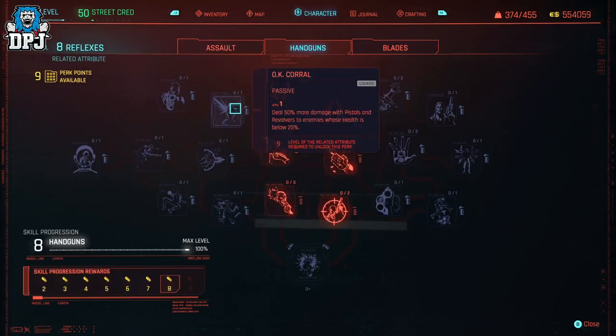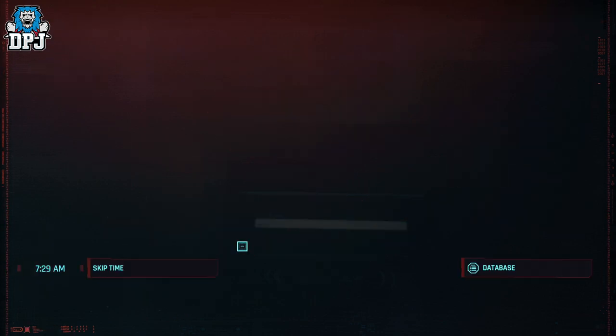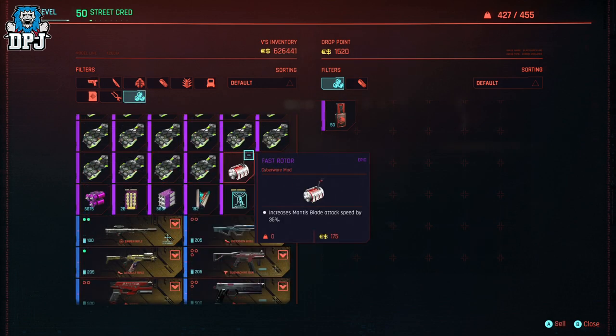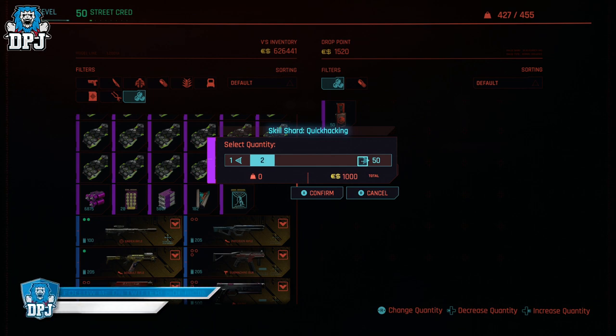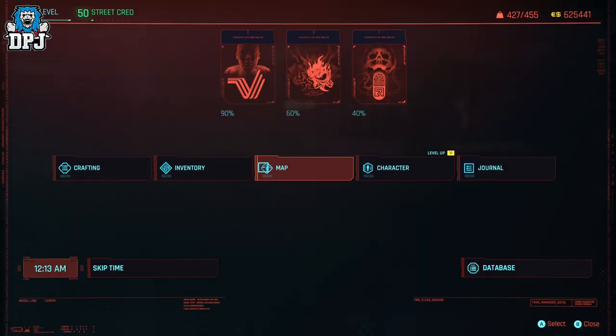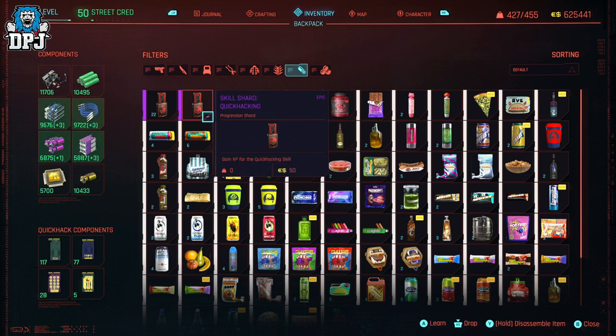You can basically get from level 0 to 20 in seconds depending on how fast you spam. A few things to remember: you must only sell one shard at a time, otherwise it doesn't seem to work. It only works when you sell the shard to the machine, not when you buy it back. Also, there's a possibility the drop point machine might run out of money — if this happens, back out of the machine, go back in, and buy two of these XP shards back, then skip time by 24 hours in-game. The reason to buy two back is because the first one disappears, so if you buy two at the same time, one is used automatically and the other goes into your inventory. You can then repeat the process until you are maxed out on that handguns XP.